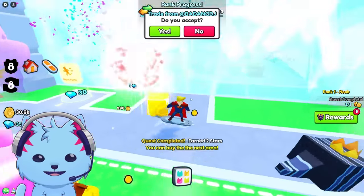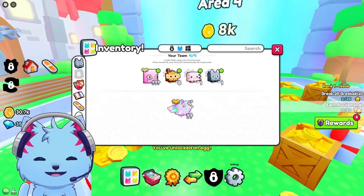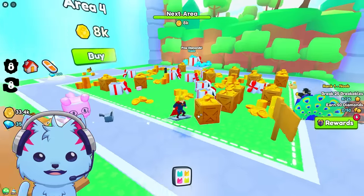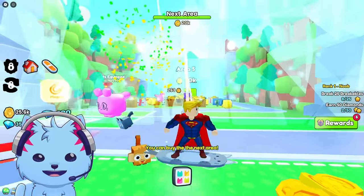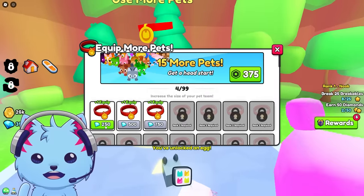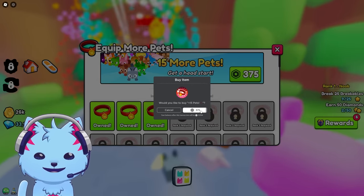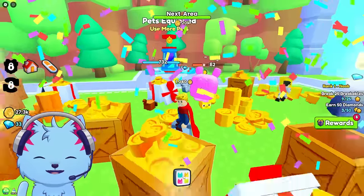Let's equip the cat hoverboard - look at that! I'm so happy. Next area - I'm going to disable trading right now because we're not trading yet. What is this castle? You need a key to unlock this door. Let's purchase the next area. More pets, more diamonds - and more game passes! I gotta buy all the game passes.